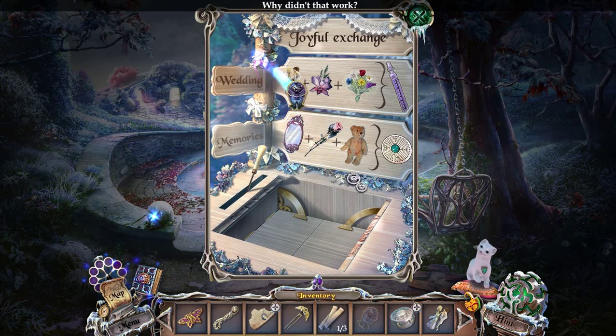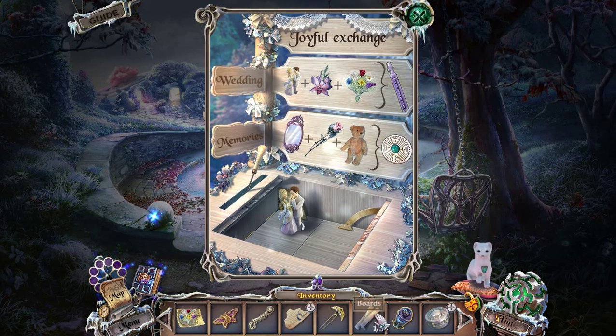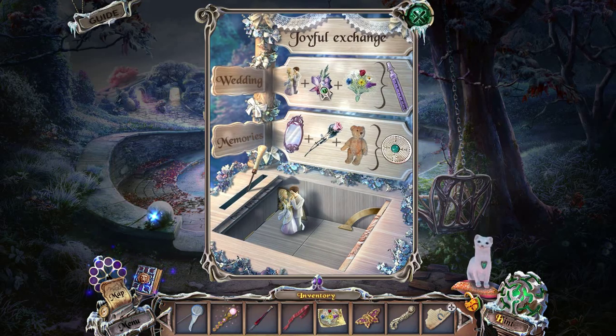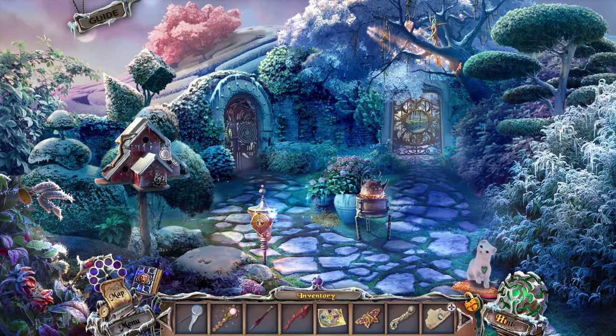Oh, here we go — we can put some of our items here, I think. So it says happy couple — where do I put my happy couple? Happy couple plus flowers. Oh, we don't have the flowers, though. So are we gonna get those flowers, I guess? Uh-huh. Maybe they're in the garden. Wow, this is a complicated garden.